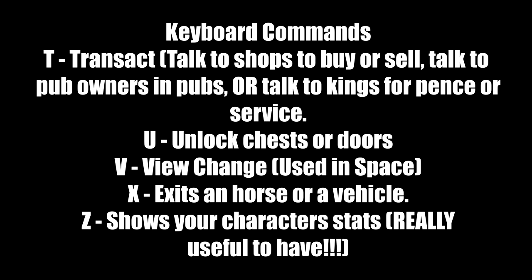T is transact — that's talking to shops to buy or sell items, talking to pub owners, or talking to kings for services. U unlocks chests or doors; very useful if you have a key. V changes view, used in space. X exits a horse or vehicle. Z shows your character stats — hit Z and it tells you what you need for leveling up, what items you have, and how many spells you have.